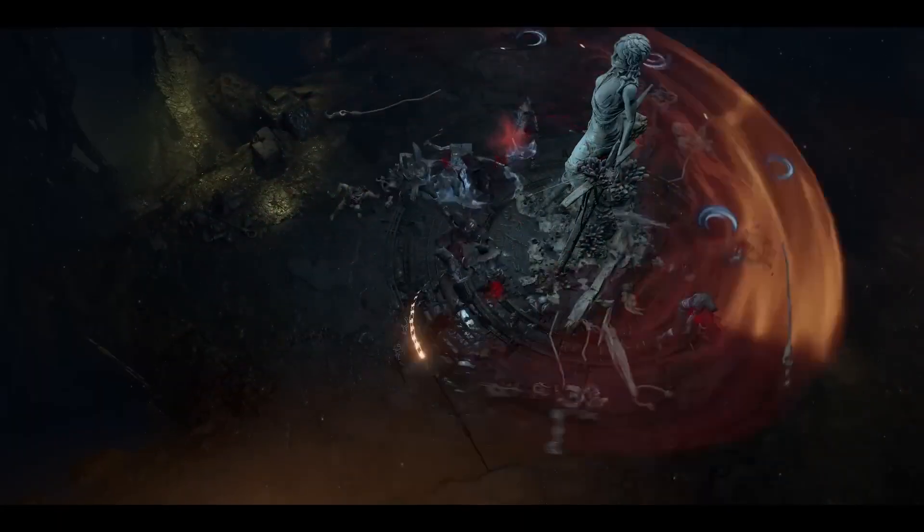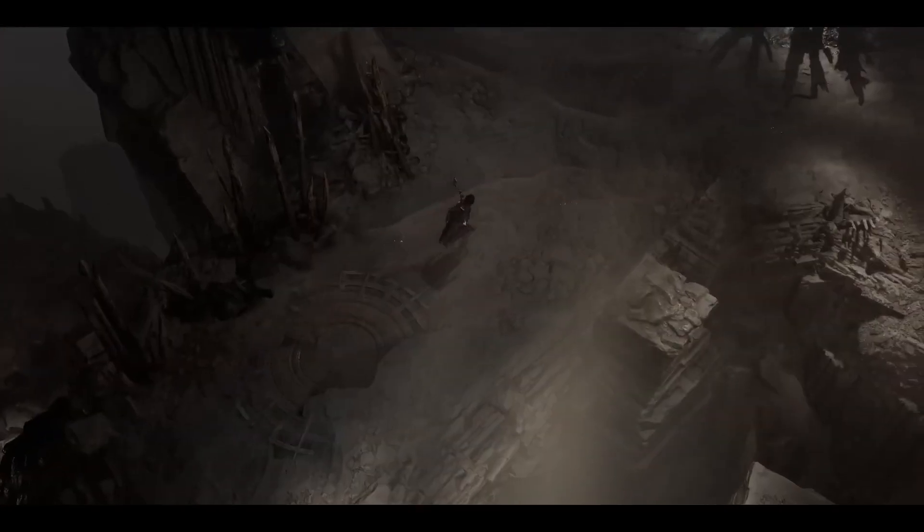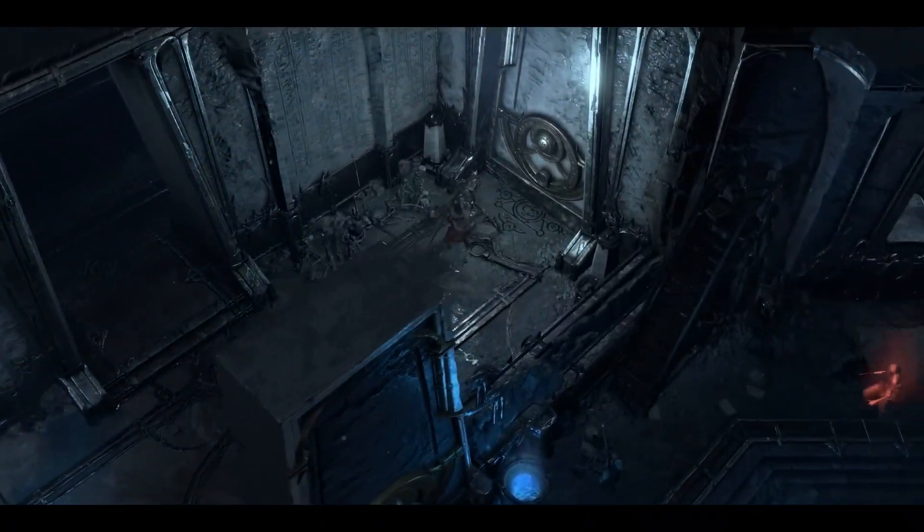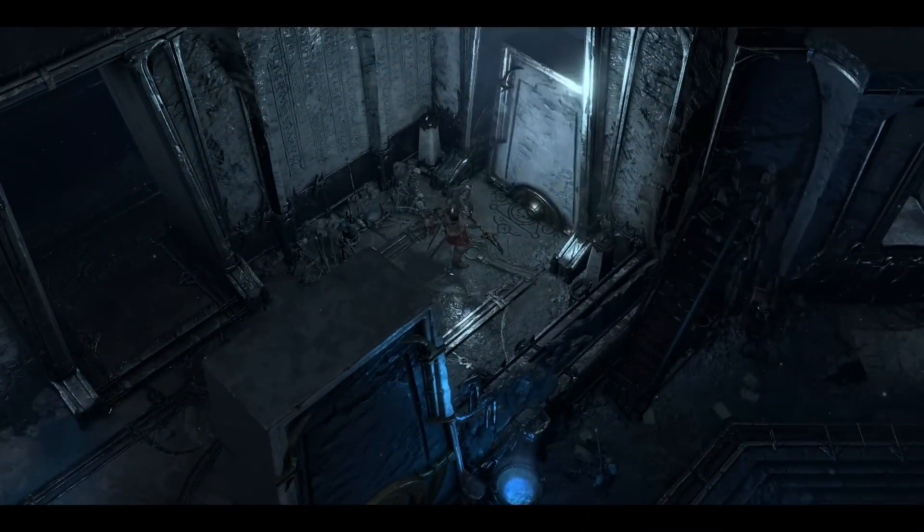Dungeons in Scosglen are flooded with moss everywhere, fitting the environment. Kejistan is all desert so we have dungeons filled with sand. All the dungeons are particularly placed to make sure they feel like they belong in this part of the world — it fits here, it belongs here.